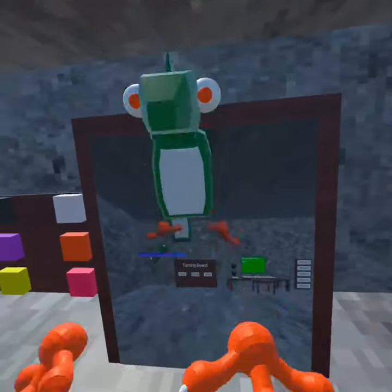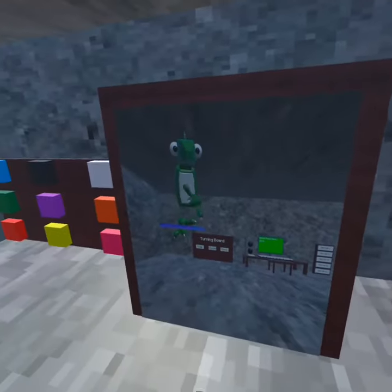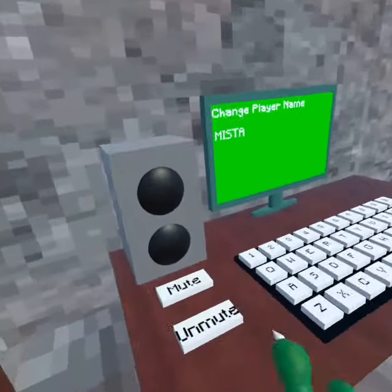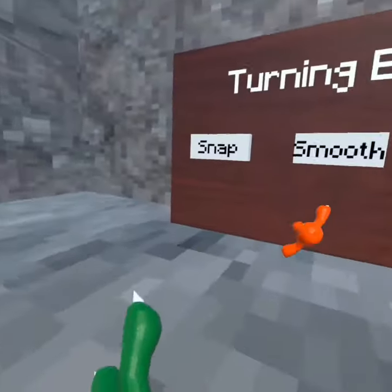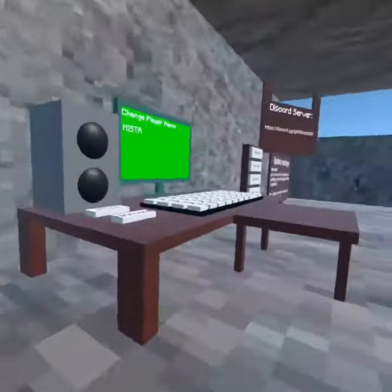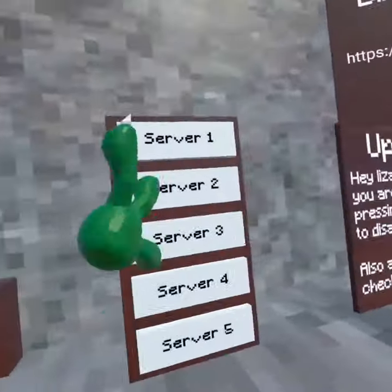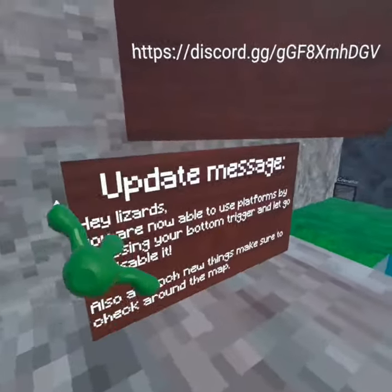This game is called Lizard Chasers. There are colors over here, there's music, smooth turning — you can just turn like this — and snap turning, like that, using a keyboard. You can change your name here, and that's how you mute and unmute. You can also join the Discord.